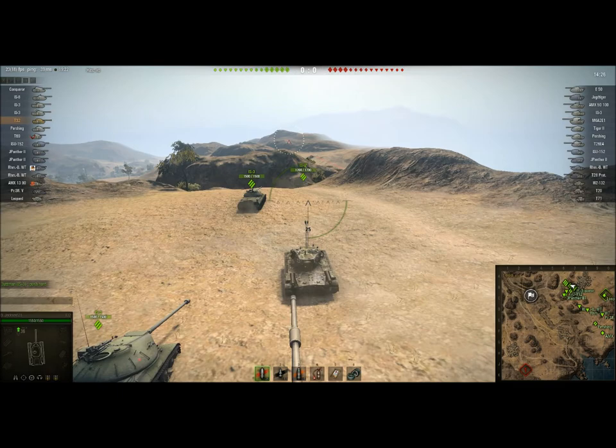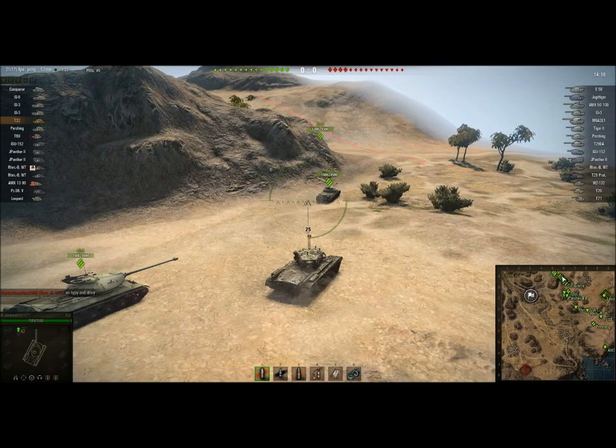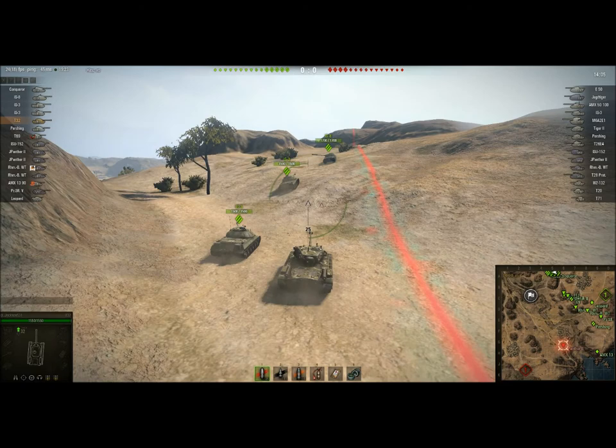IS-8 coming this way — he doesn't have the top gun yet, but it doesn't matter, he still has a very nice cannon on there. I can tell by the shape of the barrel that there's a Conqueror straight behind me. So it looks like both the tier 9s are coming up this way to assist in the defense. The rest of the team seems to be spreading out pretty decently. Our Leopard tank is finally leaving the start line, but he's got the speed — he'll go where he thinks he's needed.